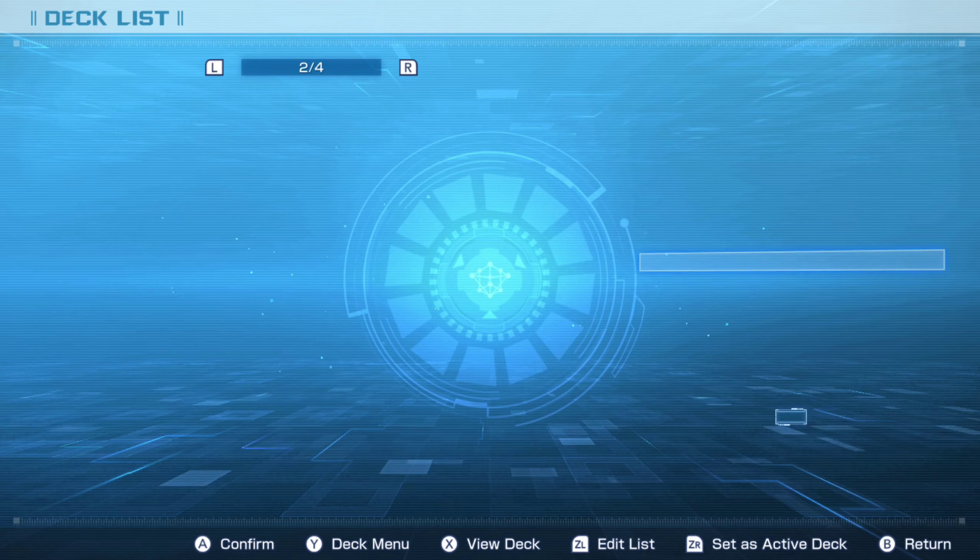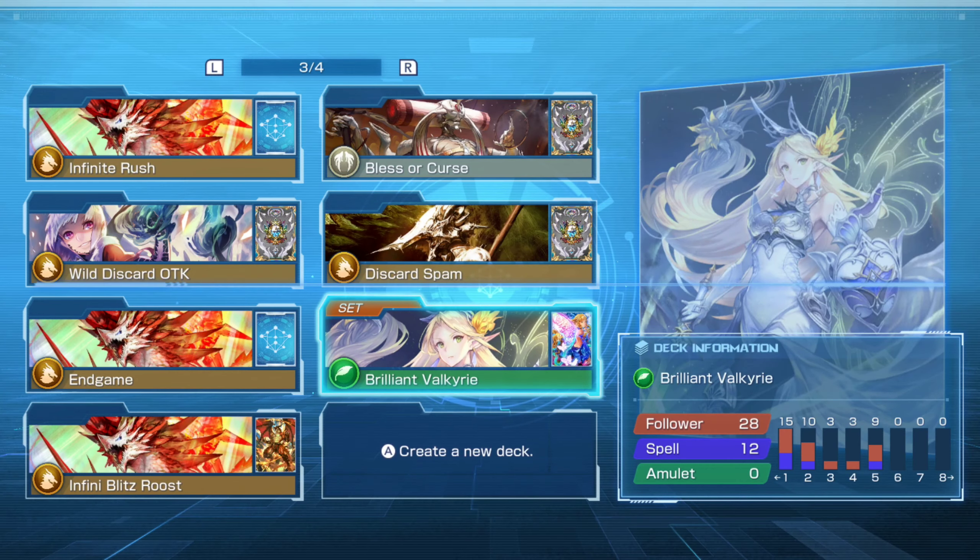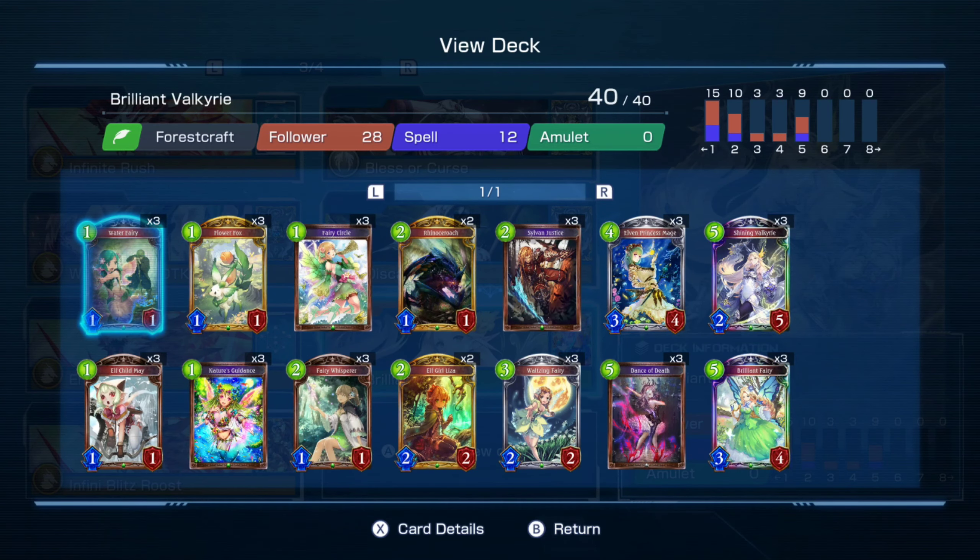I just want to clarify why I don't put deck codes in videos. You can only have a maximum of 20 deck codes that you can share and upload into the game, but I'll definitely be making more than 20 decks, so at the start I just don't put any deck codes out.